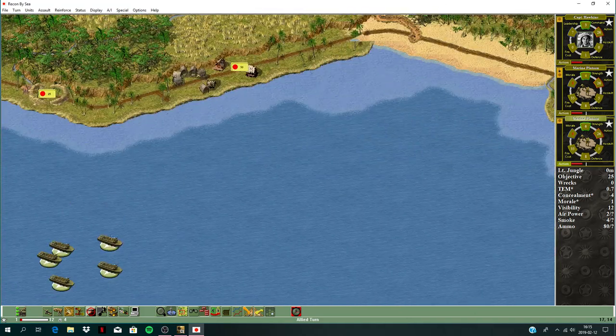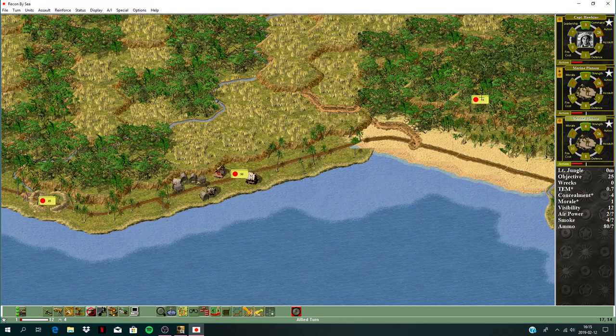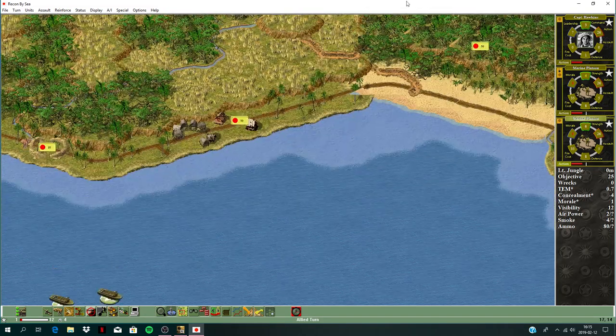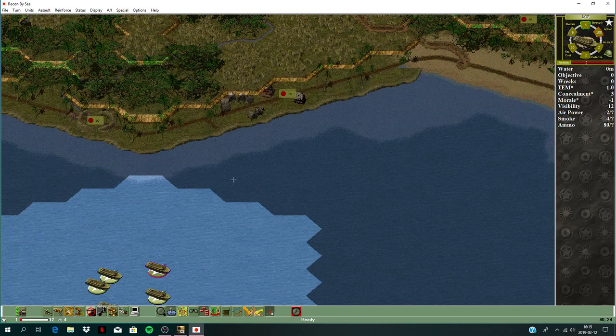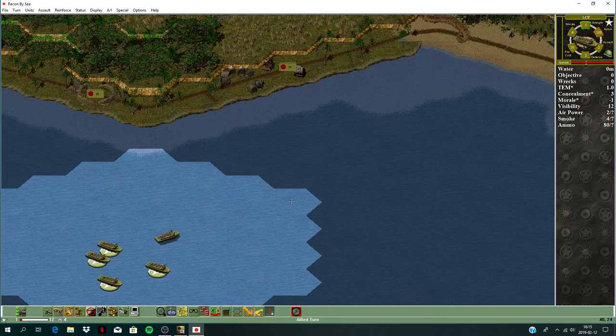The landing craft are swinging in. The plan is to assault this beach, capture that hill, secure it, and then move on to take these positions. Let's try that out — stop moving the boats and see if we come under fire.